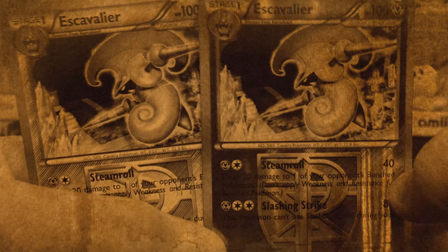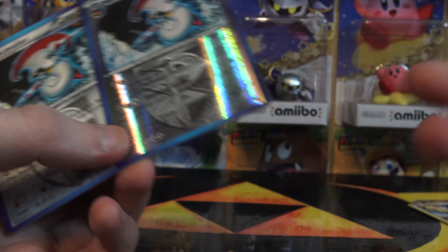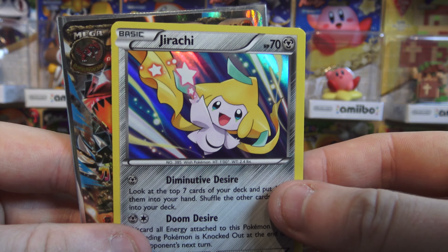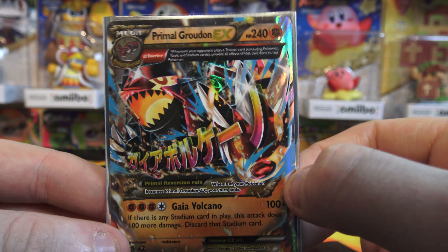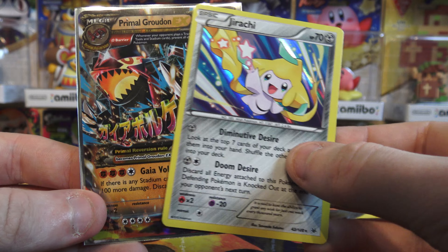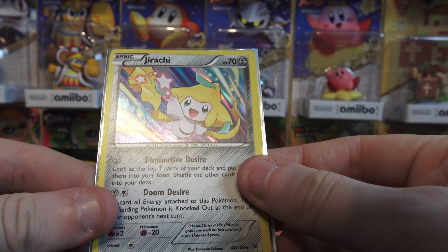And the last one is an Escavalier. Very unusual, but I guess I can't complain. A Reverse Rare is not too bad, but kind of weird. So we only got two good pulls in that one — the Jirachi Holo and, of course, the Primal Groudon EX, which is just beautiful. Amazing card, can't believe I pulled that. Pretty good Mystery Power Box, I would say — not the best, but definitely not the worst. Very far from the worst.